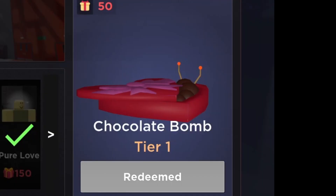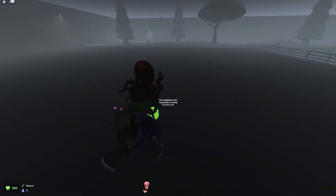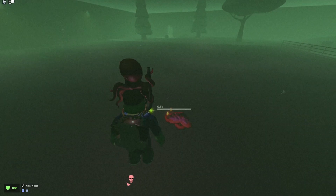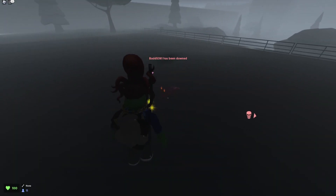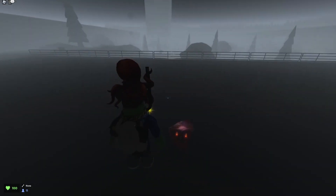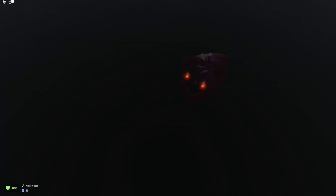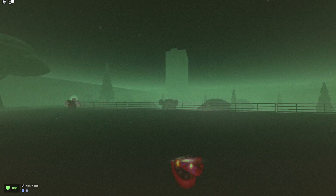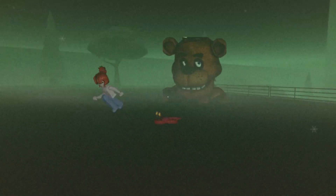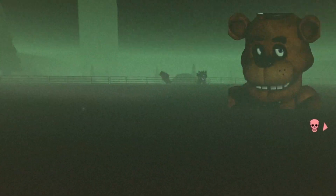The fourth item in tier one is the Chocolate Bomb. We're going to press two and equip the landmine. There it is — looks pretty cool. If the next spot steps over them, they explode. We got like chocolates or full TNT. Come here, Freddy Fazbear — do you want some C4-flavored chocolate? It explodes and he slows down for a little bit. And so that is the explosive Chocolate Bomb.